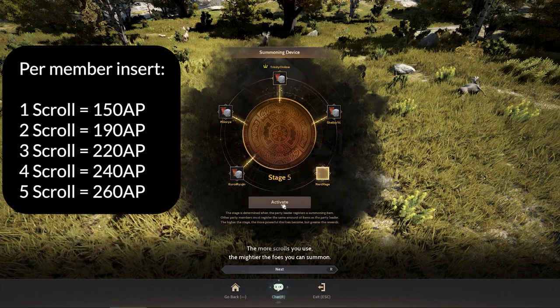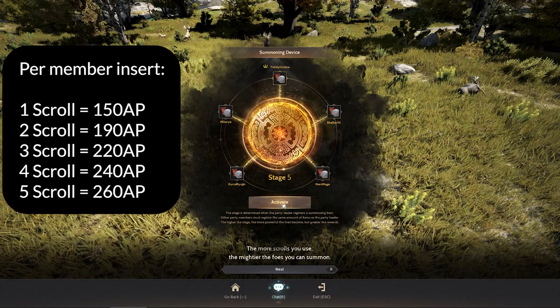The amount of relics determines how difficult the bosses will get. Let's look at this chart over here. If all five members put in only one piece, the boss will be easy — 150 AP attack power is all you need. Two scrolls each, the boss AP increases to 190. Three scrolls each: 220. Four scrolls each: 240. And five scrolls each: 260 AP, which could be difficult if you do not have 250 AP and above.